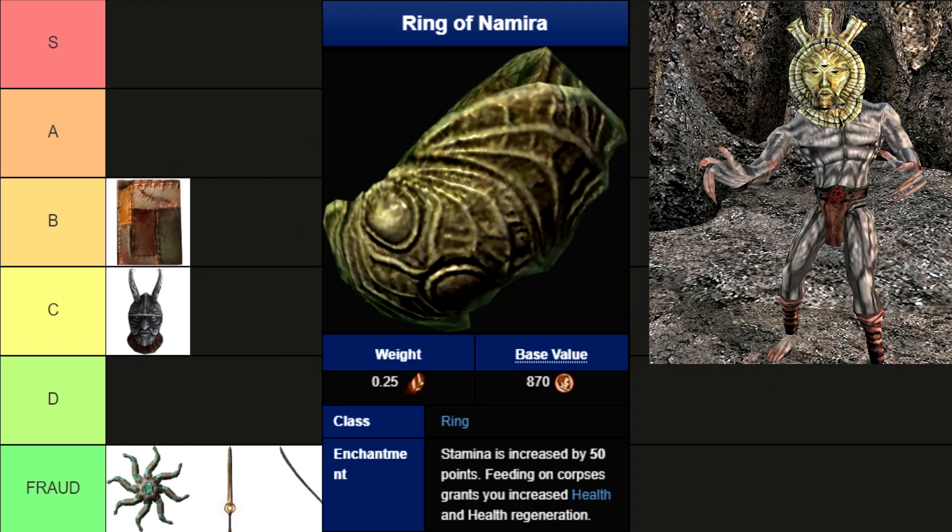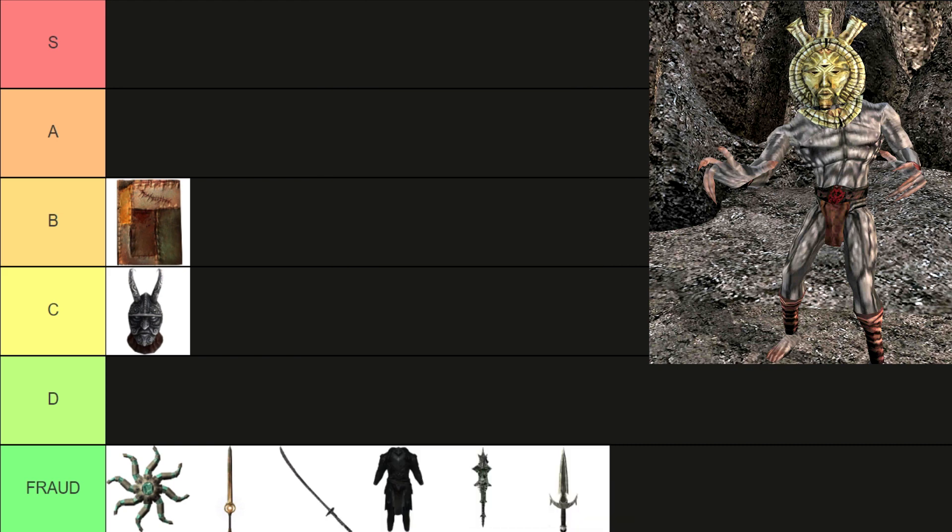The Ring of Namira. Well, Namira is a very degenerate Daedric Prince. Don't do weird stuff with corpses. At least the ring is not too bad, so I won't judge you. I think it can be a nice D tier.